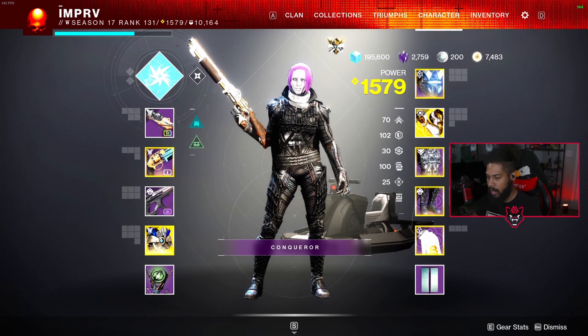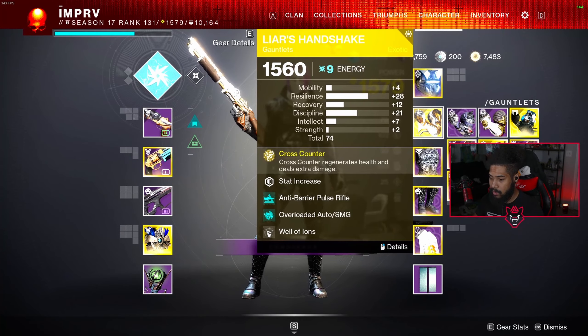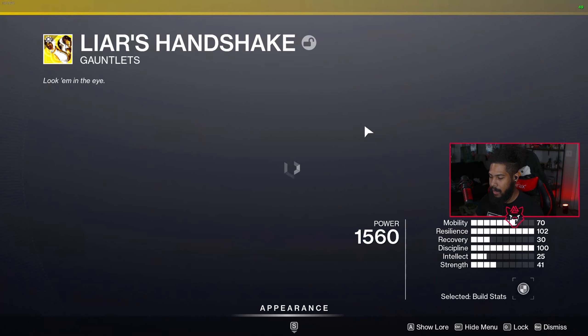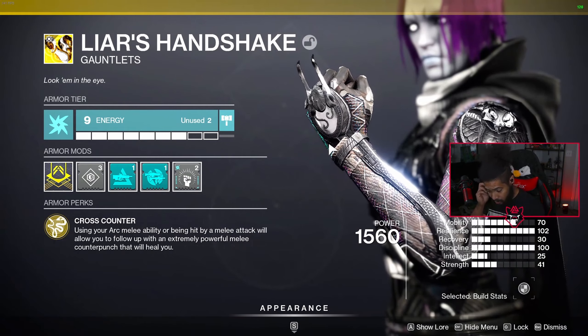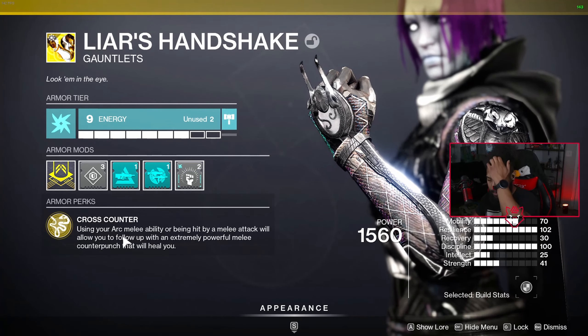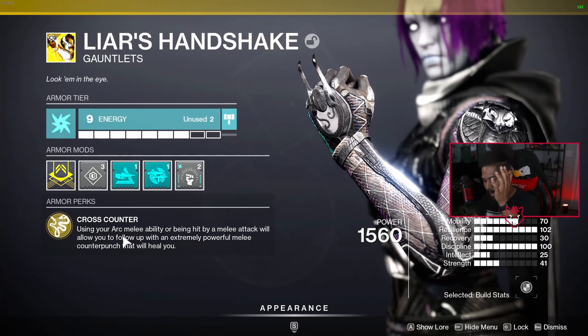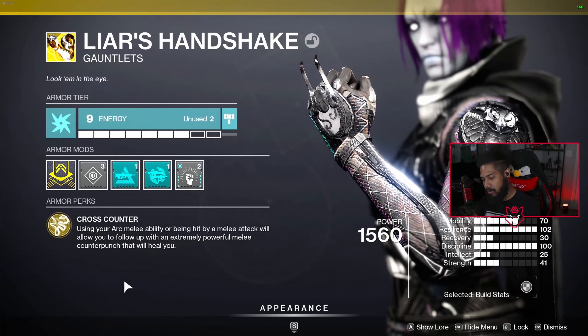Getting into what we were talking about in the video — it's going to be this exotic right here. I want to start off by reading it and then explain it. So: using your arc melee ability or being hit by a melee attack will allow you to follow up with an extremely powerful melee counter punch that will heal you.